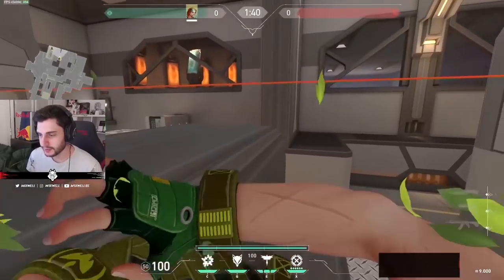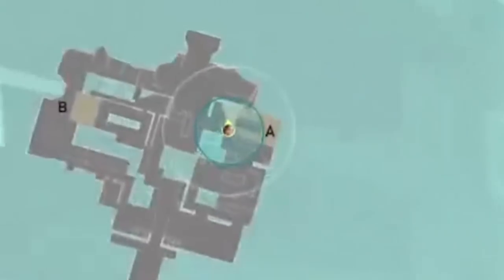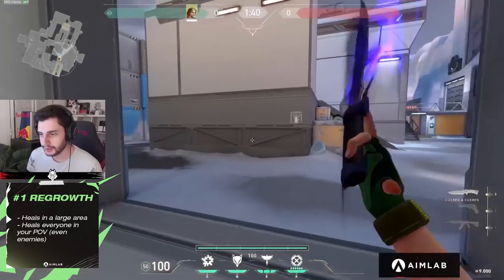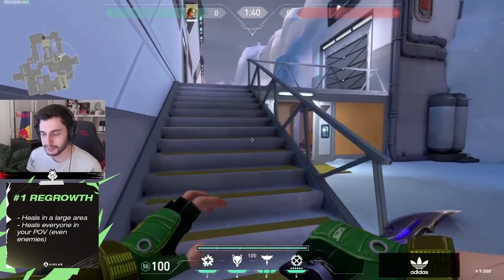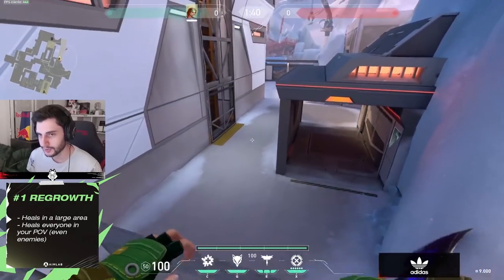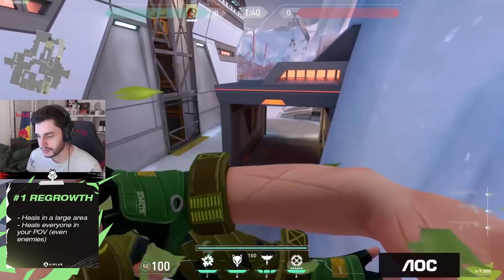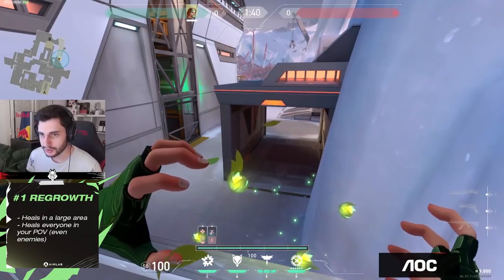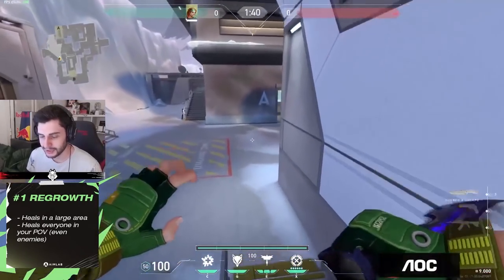First of all, she has a heal that heals in a big area. This area, as you can see in the map, is the blue one — it's kind of big. But don't get mistaken: if your teammates are not in your point of view, you will not be able to heal them through walls. So you need to make sure that your teammates are in your point of view so you can actually heal them. If your teammate is behind this wall and you're healing like this, he's not going to get healed because you don't see him. So it's not as strong as it looks like.